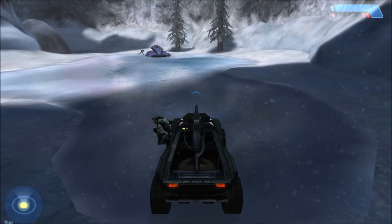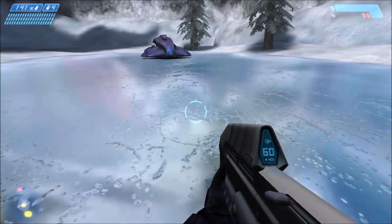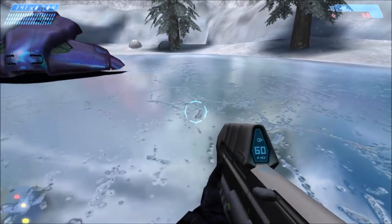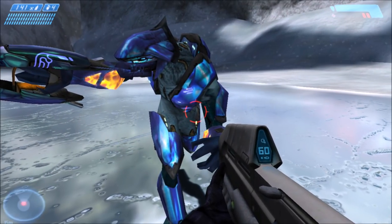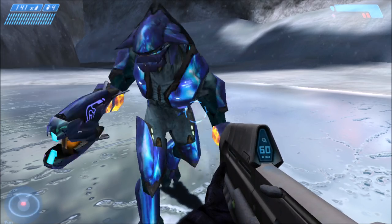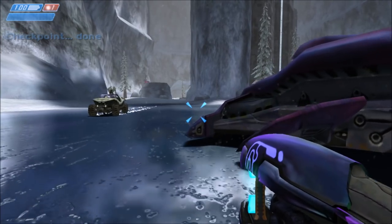We're on the mission 'The Silent Cartographer' - wait, the control room - and at this part there's an Elite running towards the Wraith. Using a dev trainer, I've frozen time so I can catch up to the Elite. As you can see, you can't drive the Wraith as Master Chief, but this is the Elite that runs to the Wraith. I'm going to unfreeze time and use the bump possession cheat on the dev trainer to take over the Elite.